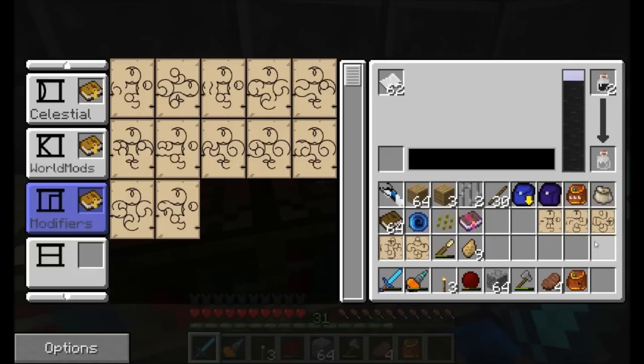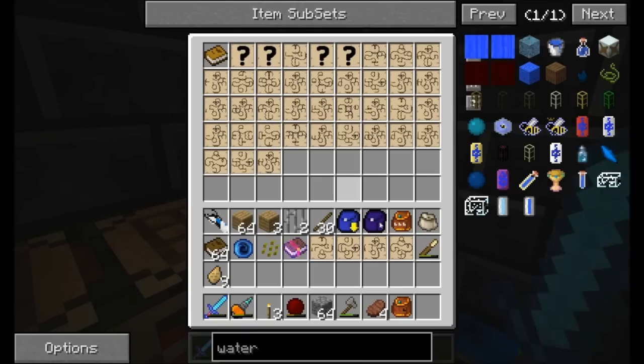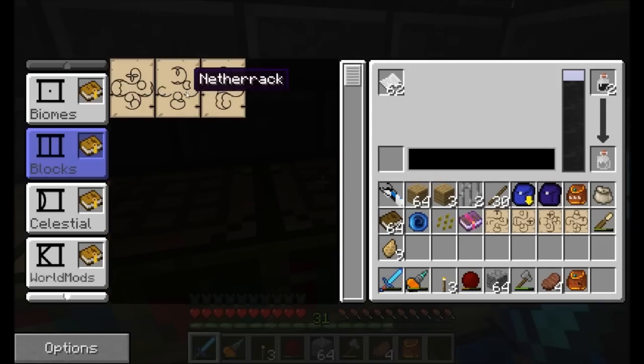There are a couple types of pages that are kind of my favorites and are awesome, and I haven't gotten yet, which is sad. Like Void World — I haven't gotten that, and Lava — I haven't gotten that either. But we'll get there. I'm gonna sort out all this junk in my chest and then come back when I'm ready to start working on today's episode.